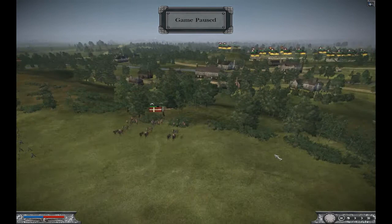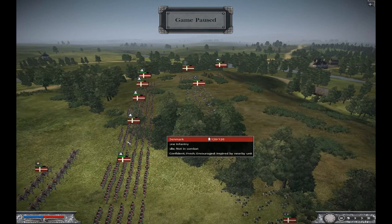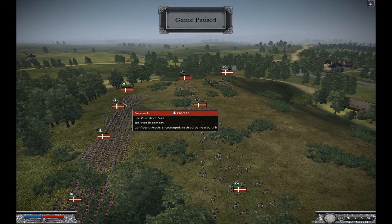I also have a seven-pound howitzer here and another seven-pound howitzer here. I also have four line infantry and two Lifeguards a Foot. And I have just the basic general staff.